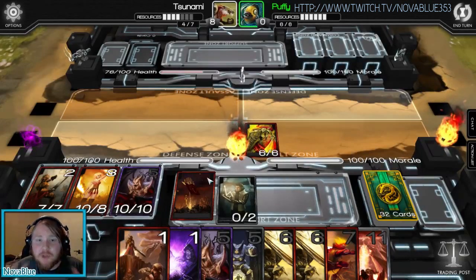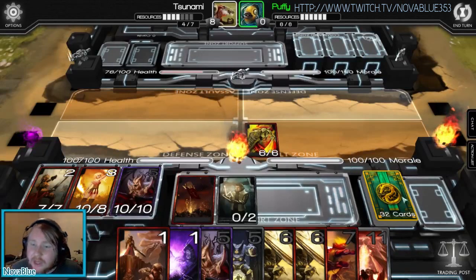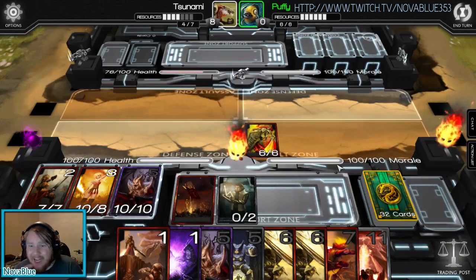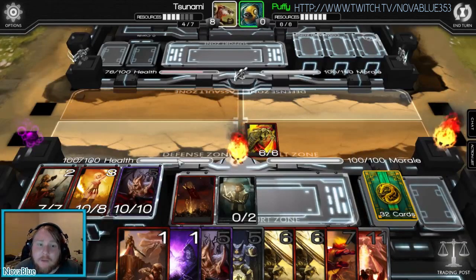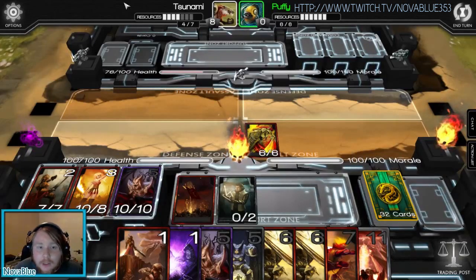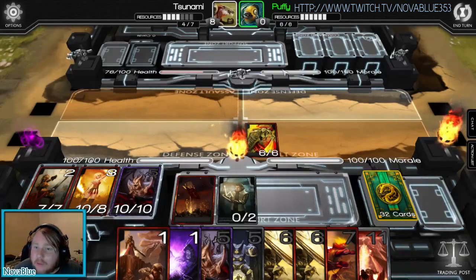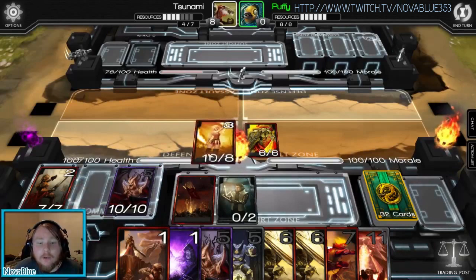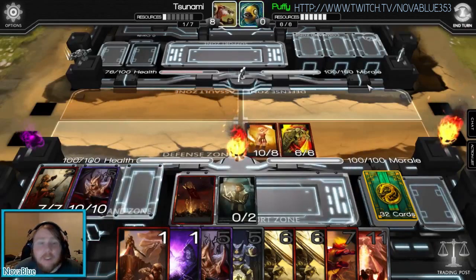That's pretty much the general overview of the game. One thing to mention: if you run out of cards, you lose 10 morale per turn, though that rarely happens since most deck sizes are about 40 cards. The aim is to kill your opponent's health or morale, depending on how your deck is built.